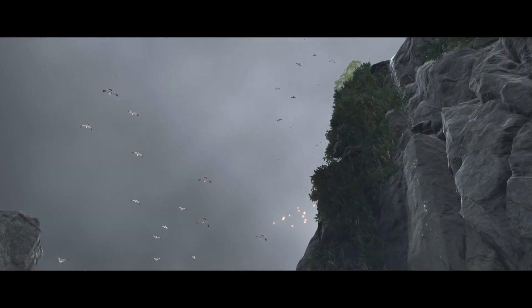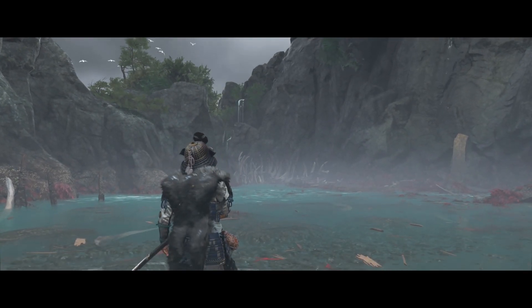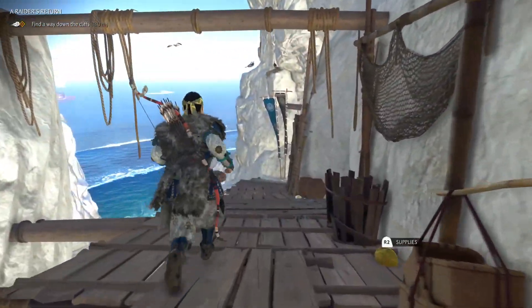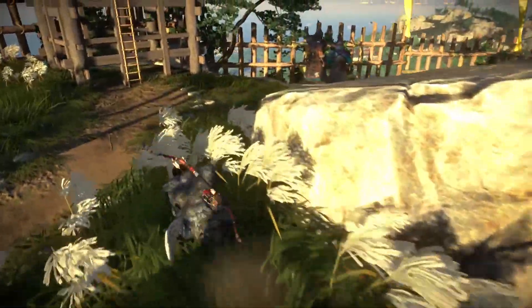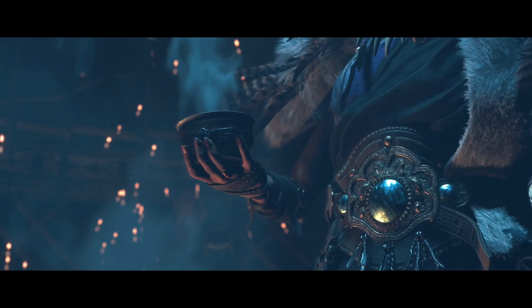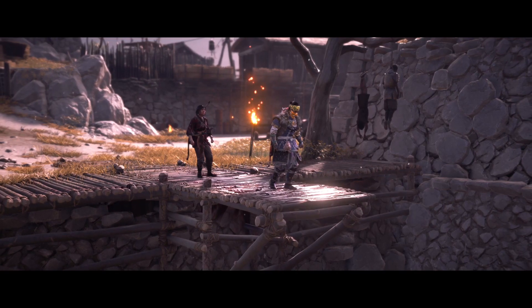Of course, the standout in Ghost of Tsushima Director's Cut is the new Iki Island expansion, and this is where the feeling of cut content really settles in, even if this aspect of Jin's story takes place after the main campaign. Accessible any time after you reach Act 2, this side journey sees Jin venture to the titular setting when he hears word that an untamed Mongol sect — known simply as the Eagle Tribe — is gaining ground. They'll test Jin's abilities to stay true to the ways of the Samurai as he learns more about the nature of his father's death.